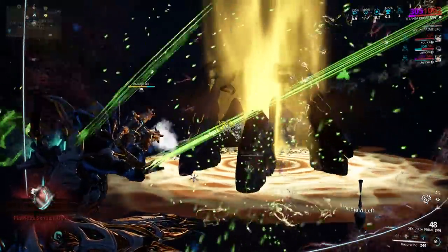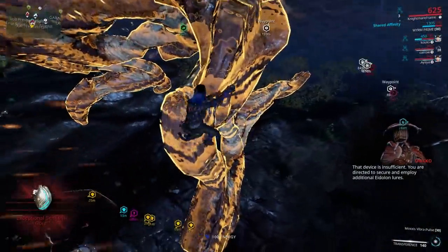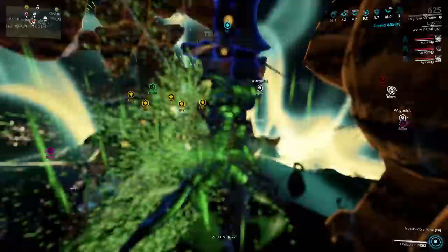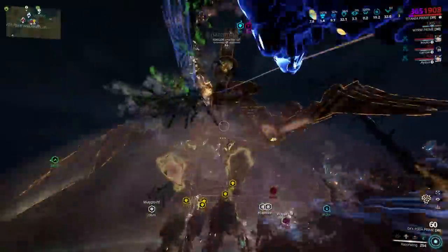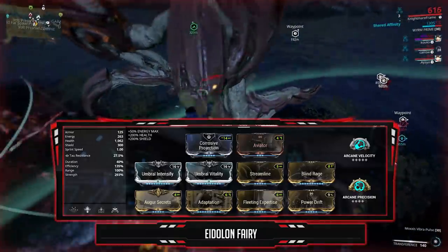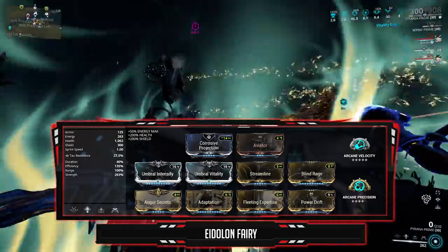Now for the interesting setup — the Eidolon Huntress Titania. Make sure you have a competent team to help you out; that's step one to make this build work. I did run a different build in the footage here, but the combo and setup was too much of a hassle, so I decided to swap it out to something more usable, simple, and easier to use. Corrosive Projection in the aura — since the percentage is reduced, it's beneficial for everyone in the squad to run this aura.